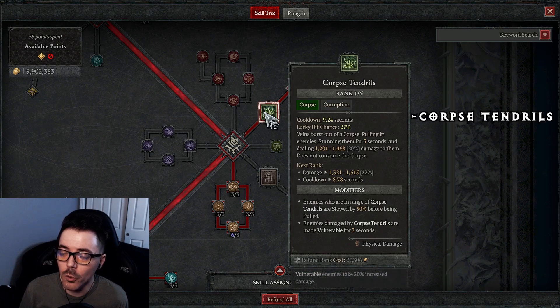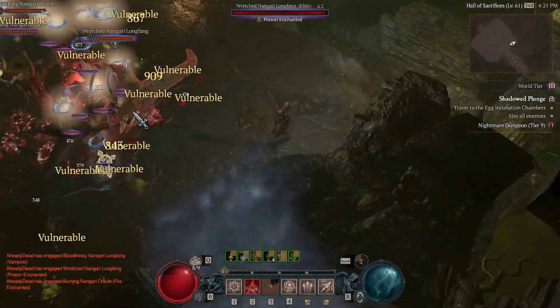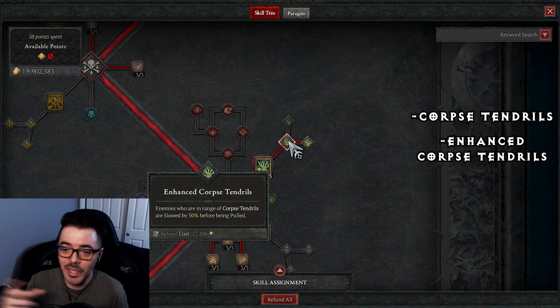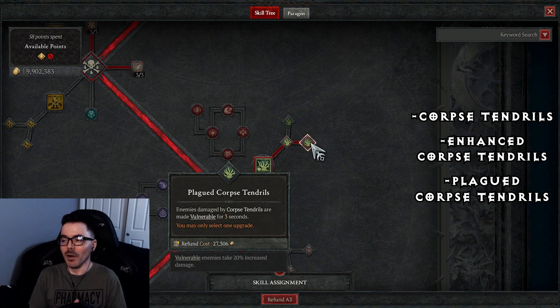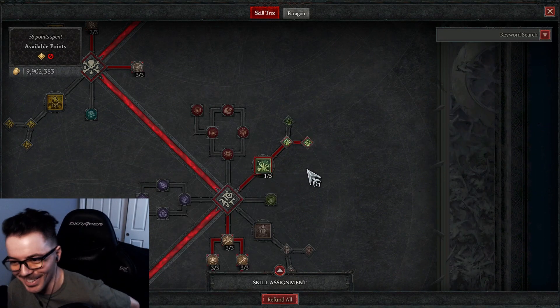Corpse Tendrils is used for crowd control. There are situations where enemies spawn on you with AoEs everywhere — you chuck a quick spear, get a corpse, buy some time, then pull them in, Bone Prison them, get your Fortify, chuck a spear, and they die. With Enhanced Corpse Tendrils, enemies get slowed and become vulnerable for three seconds. My wombo combo: use Corpse Tendril to pull enemies in, Bone Prison them, chuck a Bone Spear — they're dead. That's basically it.